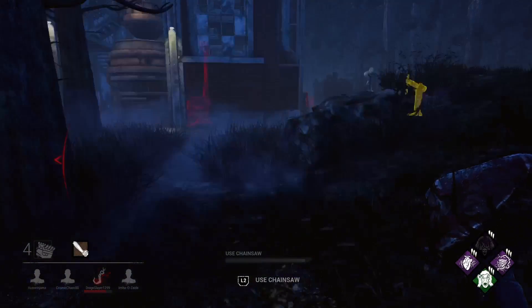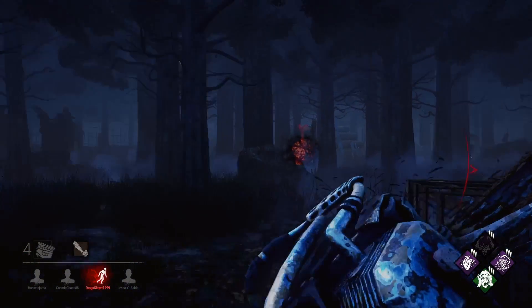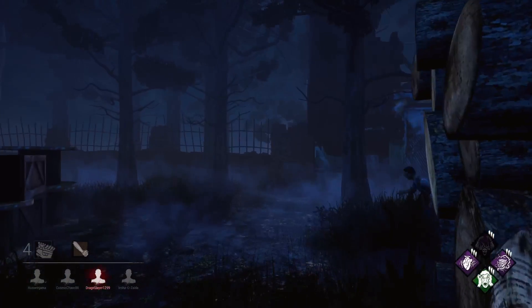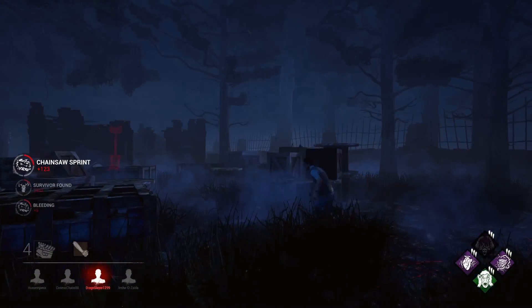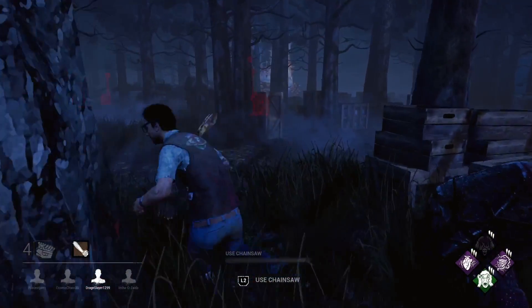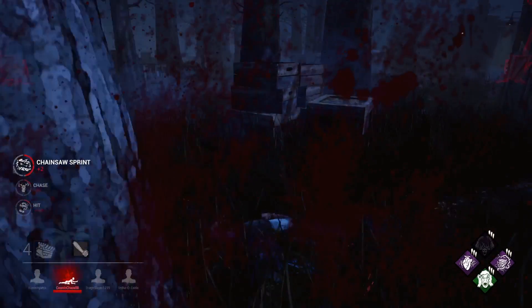If you're playing survivor and someone spawns beside you, take out a corner gen because it's co-op - it's faster and more points. But if you spawn in on your own, you want to get into the middle of the map and take out one of those dangerous gens, break those links, give the killer as much distance to cover as possible, and really give your team the best chance.